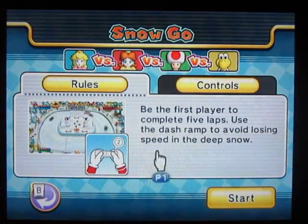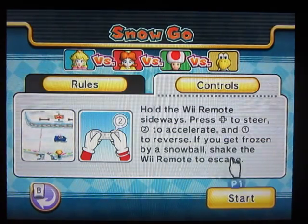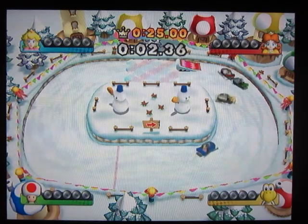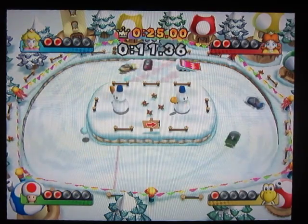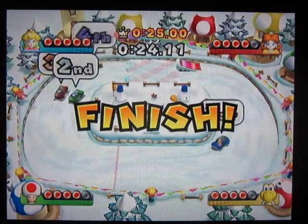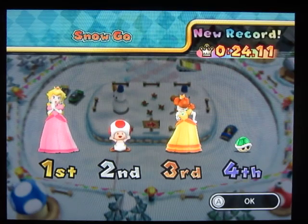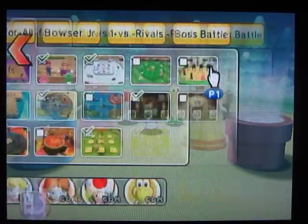Snow Go — be the first player to complete five laps. Use the dash round to avoid losing speed in the deep snow. Steer, two to accelerate, and one to reverse. A snowmobile! This is cool. So you have to take that speed round. This is reminding me of Cartwheel from R37 4 player, and Later Skater from R35 4 player. Cartwheel has the same controls — moving with the D-pad and it turns sharp. And Later Skater from R35 because it's a circle path in a snowy area.